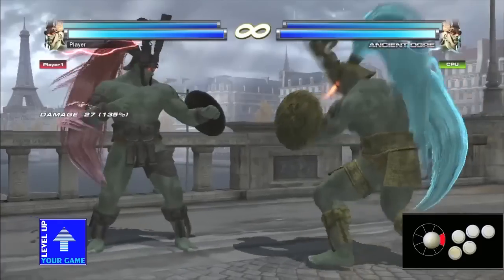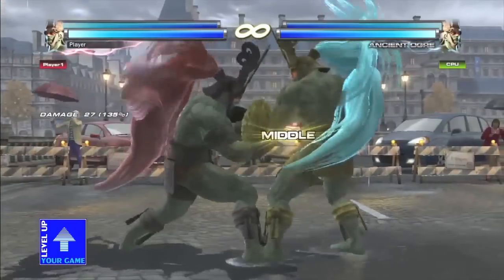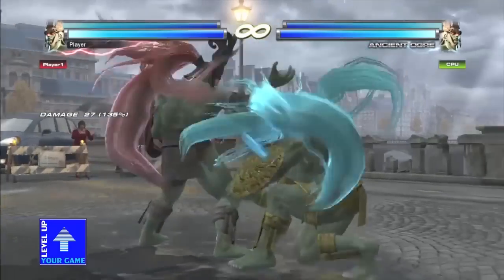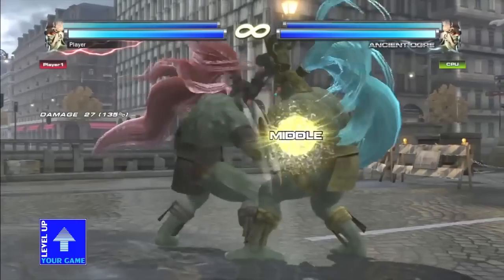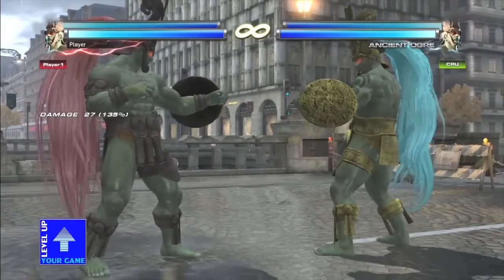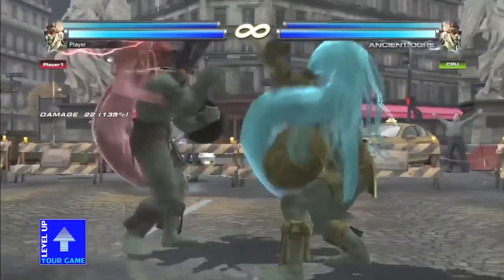A couple of other moves Ancient Ogre has from Tekken Tag 1 is his forward forward 2. If you played Tekken Tag 1, you can step this before the second hit comes out, avoiding the frame advantage he gets when blocked. You can actually step this either way — up or down — and you'll also notice that you can step it even on hit. If you get advanced into this game, you'll start looking out for this move and doing it on reaction every time.